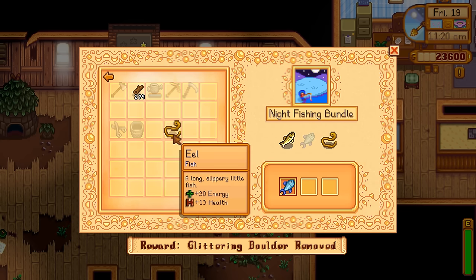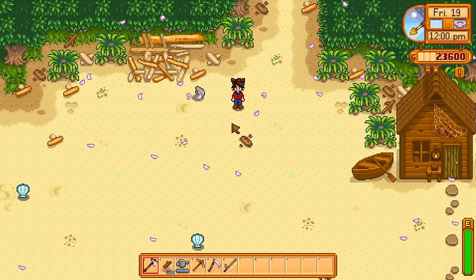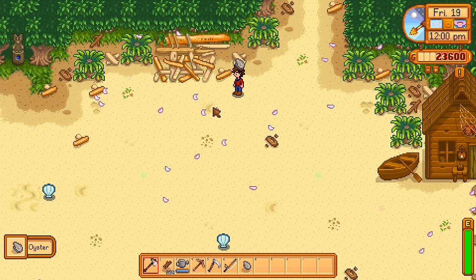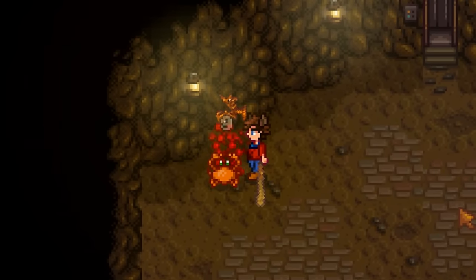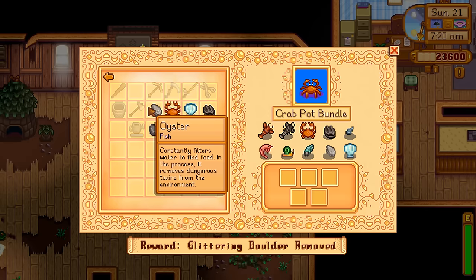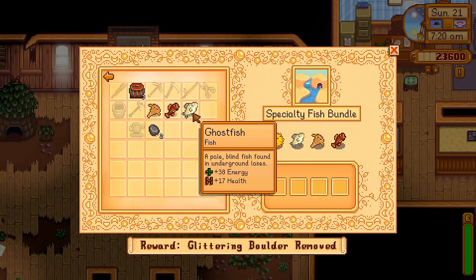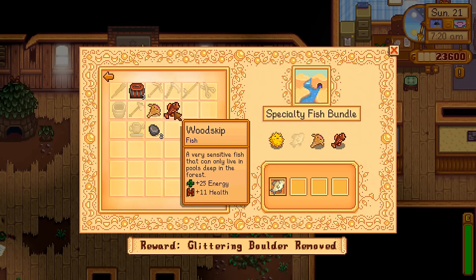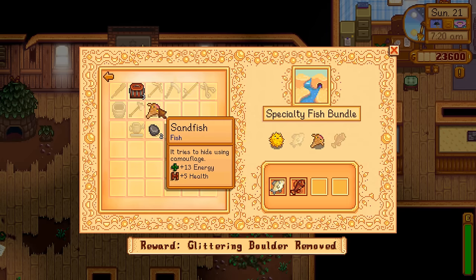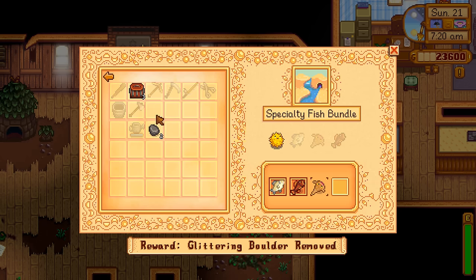For the Night Fishing Bundle, we can get the Bream and the Eel, with the Walleye locked behind Fall. For the Crab Pot Bundle, we can complete this right now — we found an Oyster, Clam, Mussel, and Cockle on the beach, and got a Crab from a Rock Crab in the mines. For the Specialty Fish Bundle, we can get the Ghost Fish from the mines, the Wood Skip from the Secret Woods after upgrading our Axe to Steel, and the Sand Fish after finishing the Vault Bundle. That leaves only the Puffer Fish for Summer.